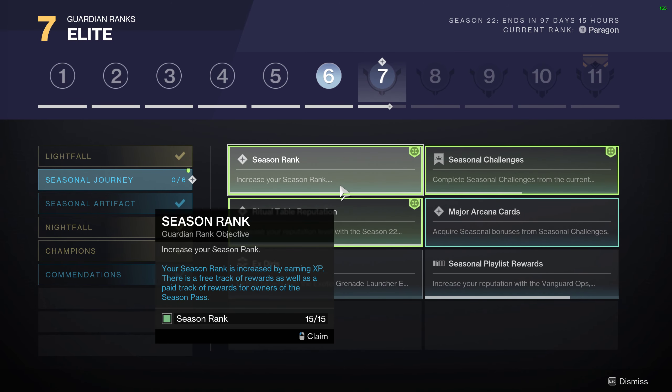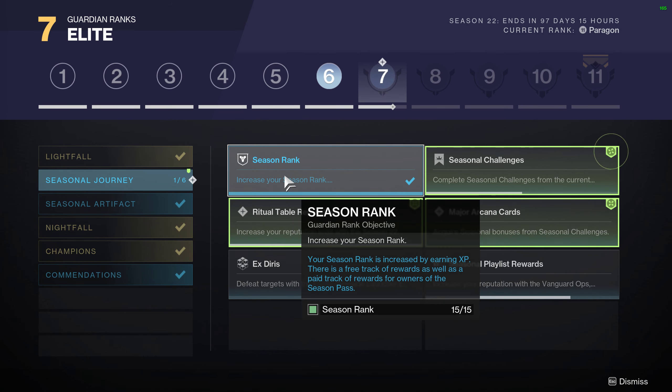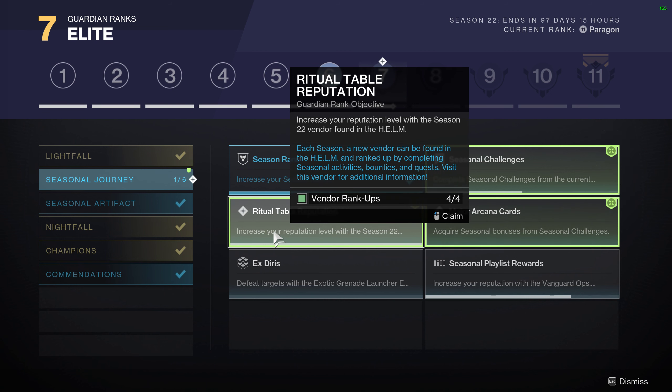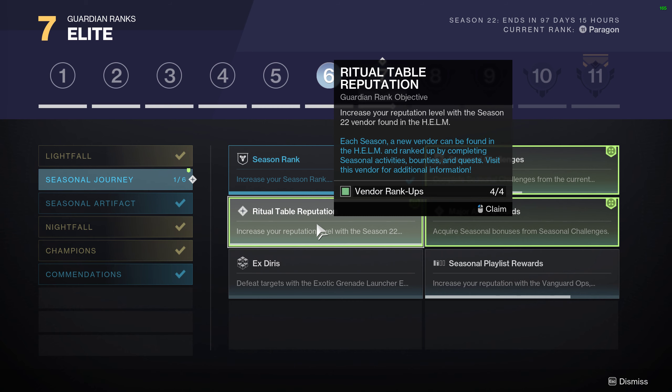Increasing your season rank, getting up to 15 — same thing. Bounty prep will do that, or just playing the game is fine. And then increasing reputation with the seasonal vendor found in the Helm — that's Season 22. Once you complete enough of the story you'll get to that point with the Anathema, and you have vendor ranks you can see there by doing bounties. Just playing the game will help you get to that point.